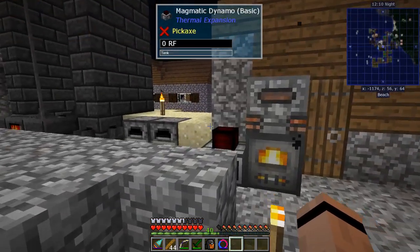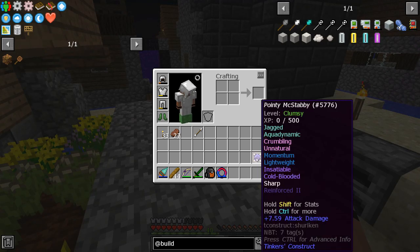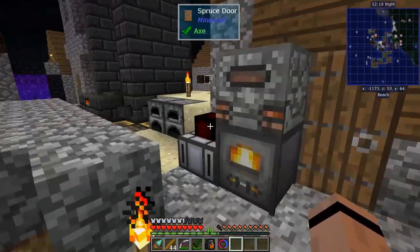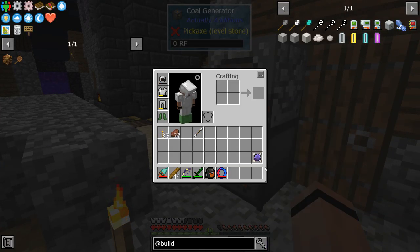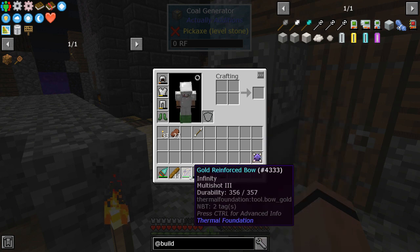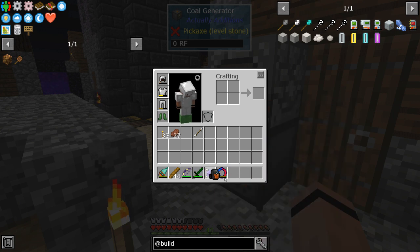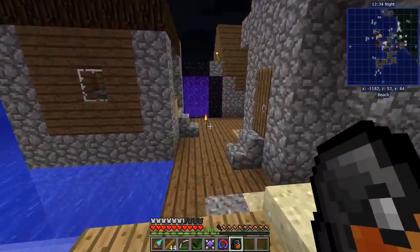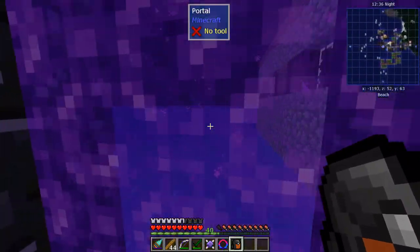I've made a shuriken — that's what it's called — because I want to go back to the nether and see if I can find some blazes and hopefully shoot them in the face. We've got a lot of stuff now, so let's hop up over our garbage here and go take a run.